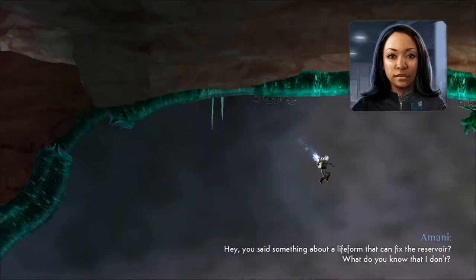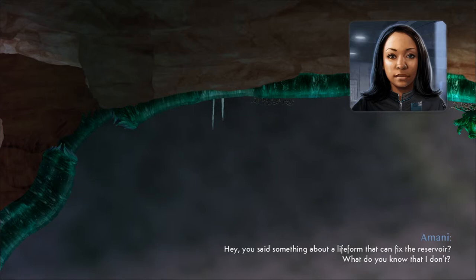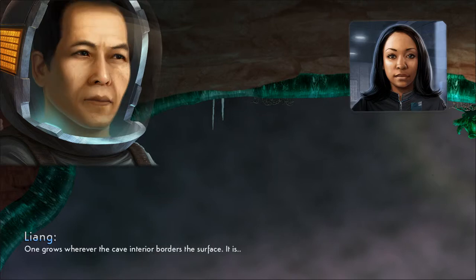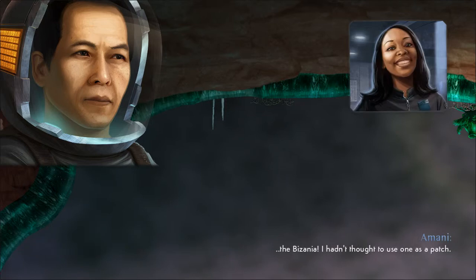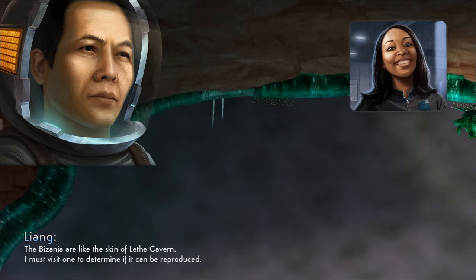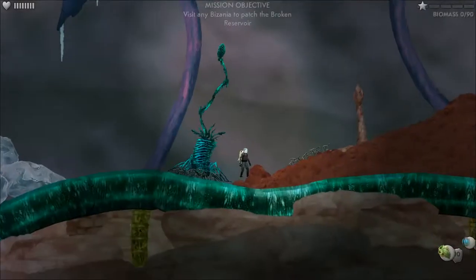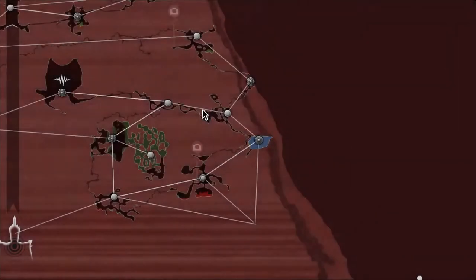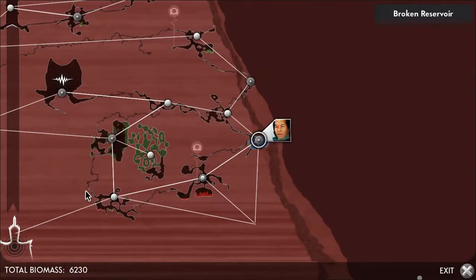You said something about a life form that can fix the reservoir? Hello, Imani. There is a genus of cerebrain that performs a related function for the cave — one grows wherever the cave interior borders the surface. The byzania! I hadn't thought to use one as a patch. The byzania are like the skin of Left Cavern. I must visit one to determine if it can be reproduced. Well, I'm glad they tell me that because I didn't really realise what I needed to do. So where is a byzania?